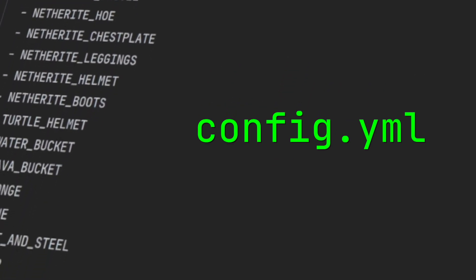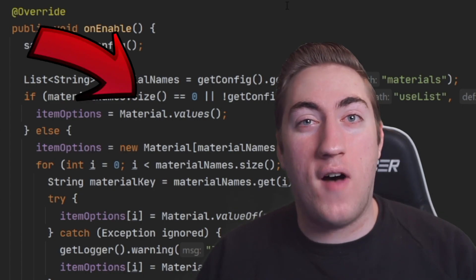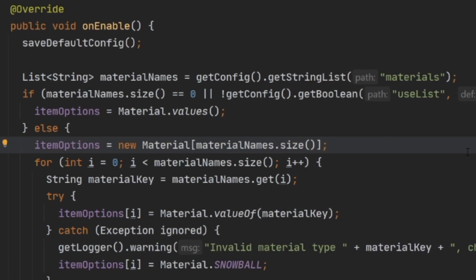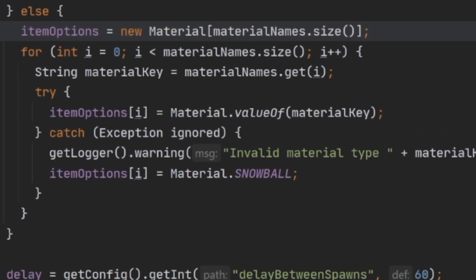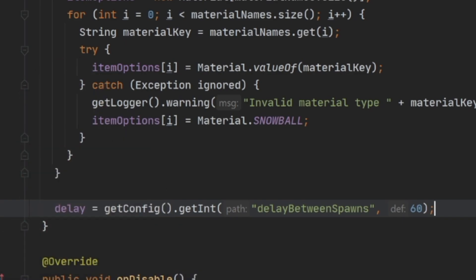First, you have to have a list of every single item that you might wanna spawn. I put this in a config file, but you can also just select every single item in the game if that's what you want. In my case, I load all of the items up by checking for that list in the config file and then loading every material if it exists. After that, I set up the delay between spawns, which is, in my case, a minute long.